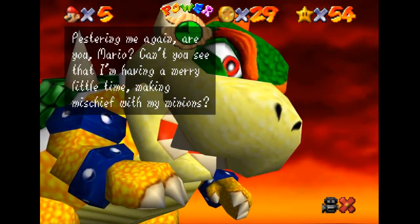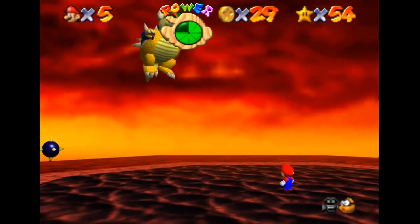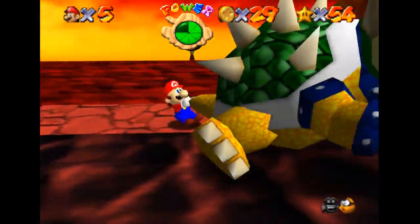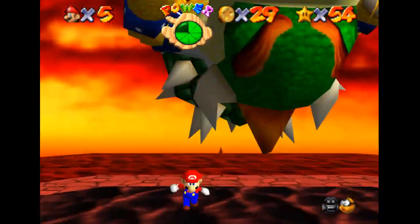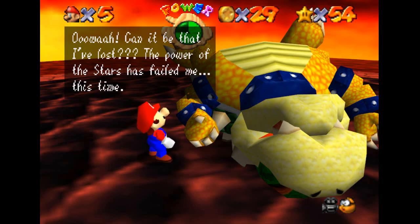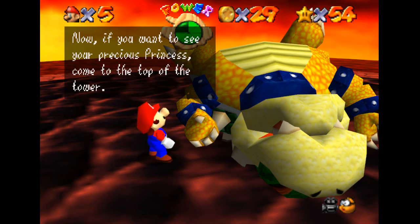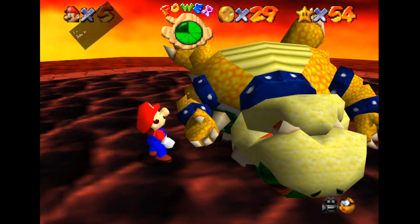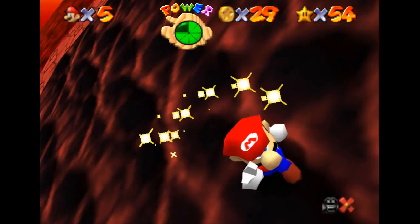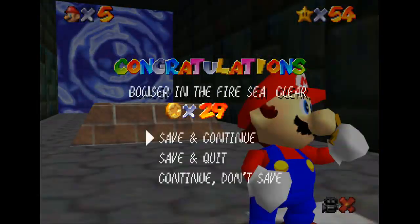Now let's jump into this thing. We already got damaged before we're facing the bouncer, which is awesome. Bowser says: 'You're pestering me again, are you Mario? Can't you see that I'm having a merry little time making mischief with my minions? Now return those stars - my troops in the walls need them.' And jump, and try not to glide into Bowser. This is a pretty simple Bowser fight because he's not doing very much at the start. Bowser says: 'Can it be? The power of the stars has failed me this time - consider this a draw. Next time I'll be in perfect condition. Now if you want to see your precious princess, come to the top of the tower, I'll be waiting. Wahahahaha!' That's the second Bowser fight, Bowser in the Fire Sea.